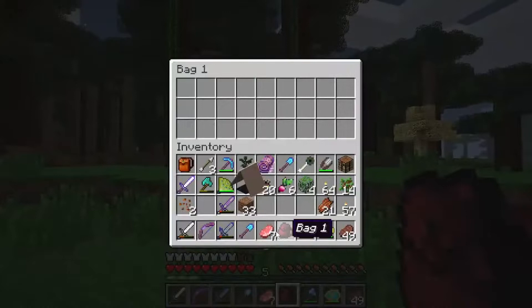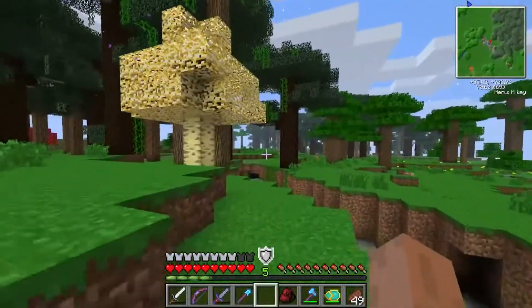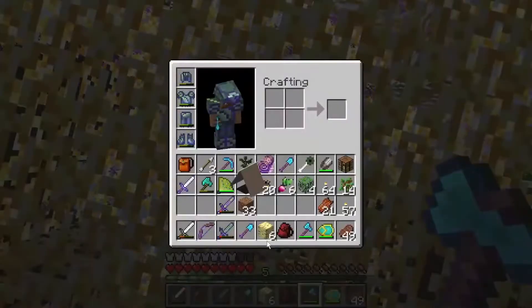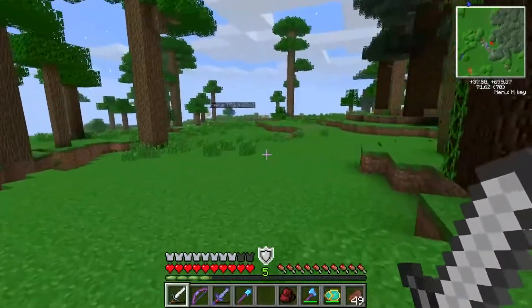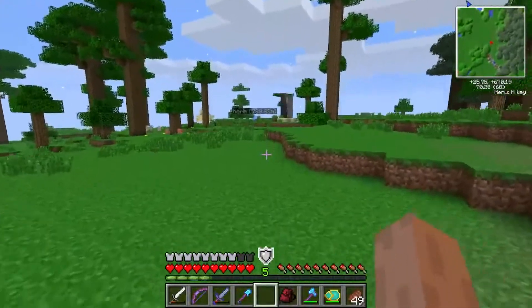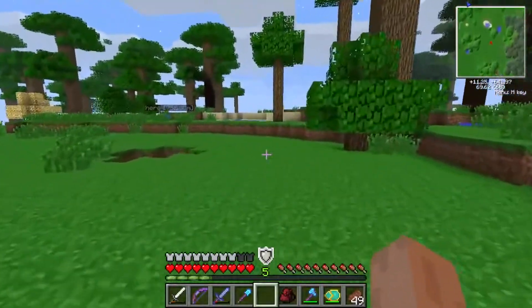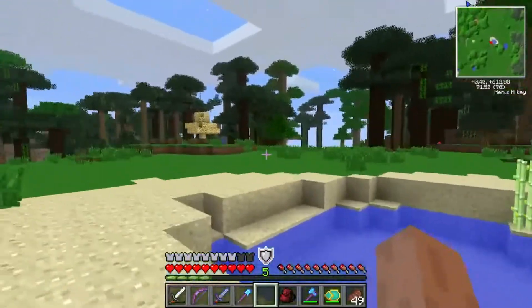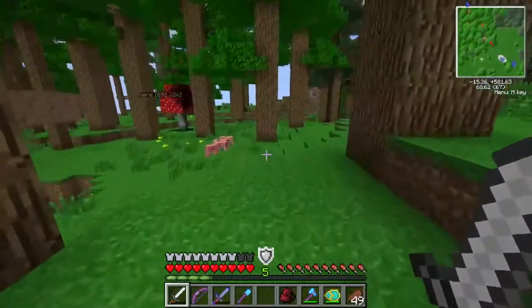We'll use our bear packs to store away any of the stuff we get. We've got this cool looking glimmer wood here we can grab. We want to head to the waypoint, because that's where our portal will most likely be. Although I found some weird issues with the portals — like when you go through them to the other dimensions, sometimes the portal on the other side ends up looking weird. I don't think we need to worry about too many mobs — I think most of them spawn at night time.